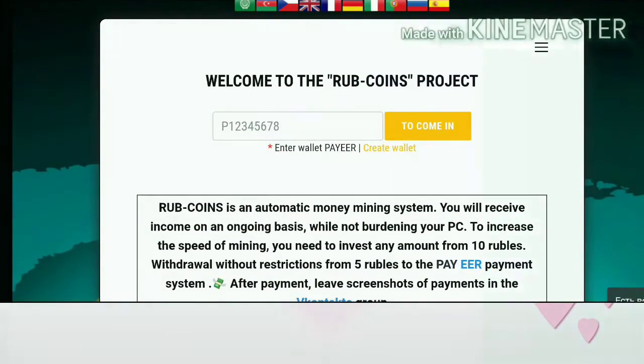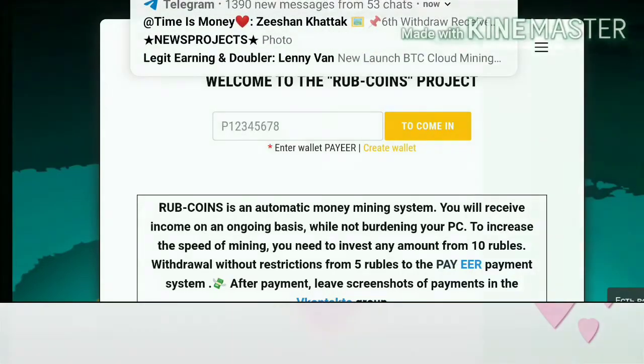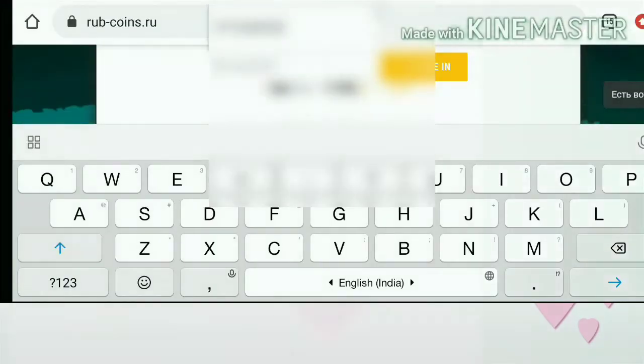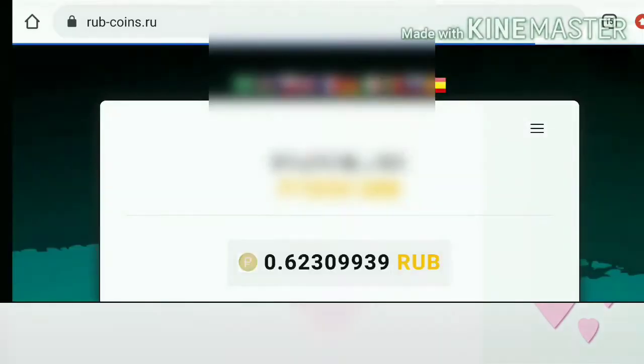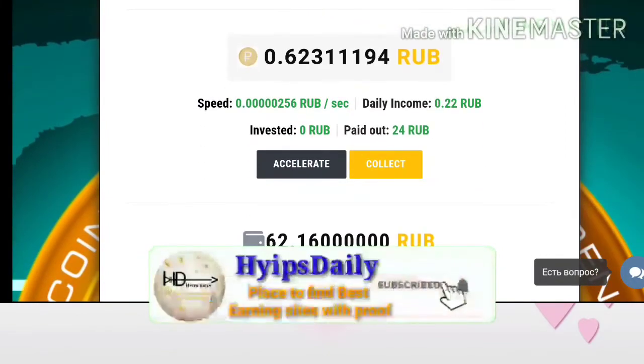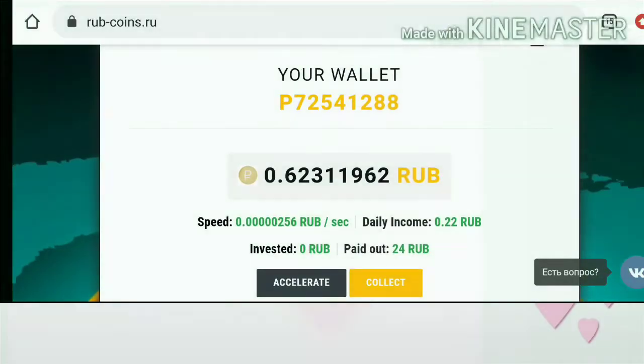Now let me show how to start with this site. To start here you have to enter your PayWallet ID — that's it, no username or password needed. By entering your PayWallet ID your account will get created. I just entered my PayWallet ID and it redirected me to my wallet.